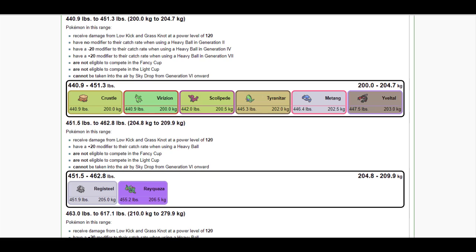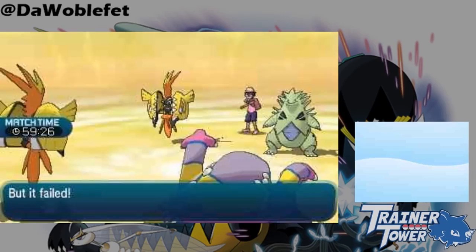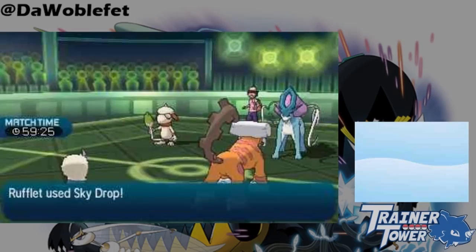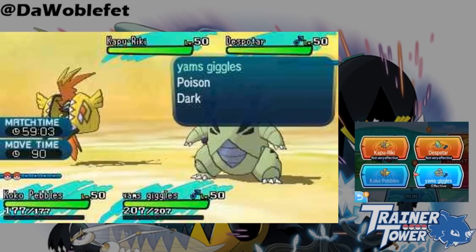Skydrop cannot pick up any Pokémon that weighs more than 200 kilograms — approximately 440.9 pounds. This is also the weight class that starts turning Low Kick and Grass Knot into 120 base power moves, so if you know those attacks are 120 base power versus something like Tyranitar, you know they can't be picked up with Skydrop. If you Skydrop into a Pokémon that's too heavy, you'll get a message saying the target was too heavy instead of the usual Protect animation. To clarify, the Skydrop user's weight doesn't matter — a lightweight Rufflet can pick up a heavy Suicune, for example.